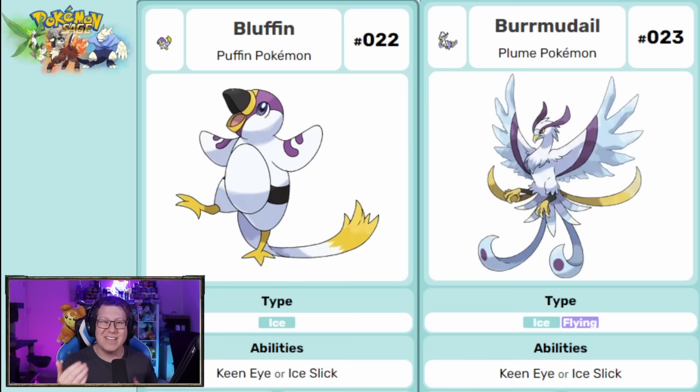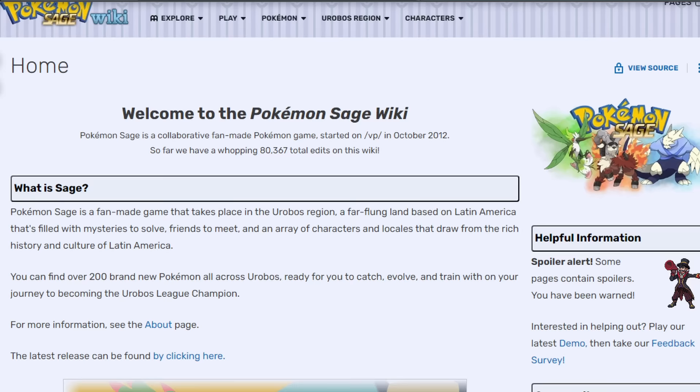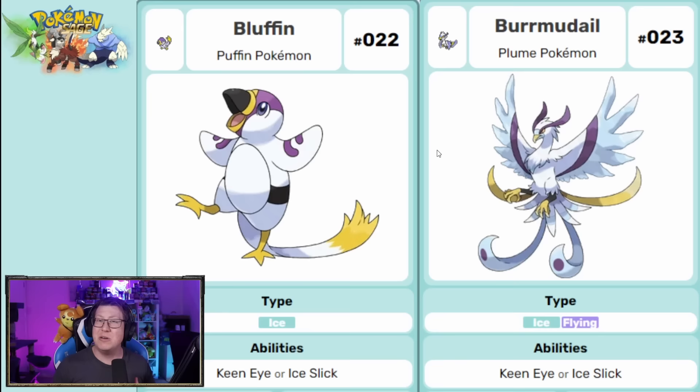Speaking of the artists, you're going to notice today that there are a few different art styles, because this is a culmination of a lot of people's work — lots of different artists, coders, and game makers have all come together to make Pokemon Sage. I want to point you toward the wiki being made for Pokemon Sage, which I'll link in the description, along with the Discord where you can get regular updates on the game.